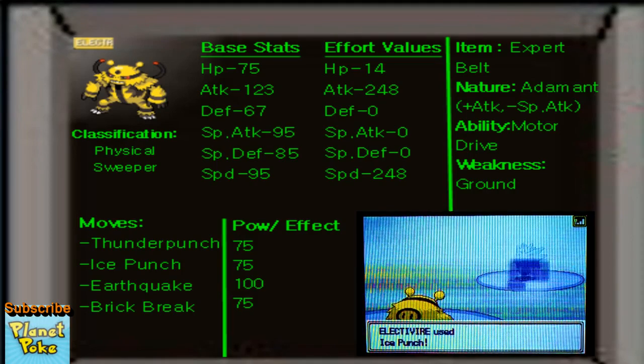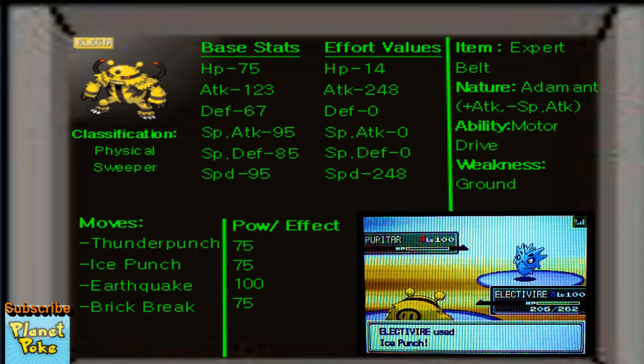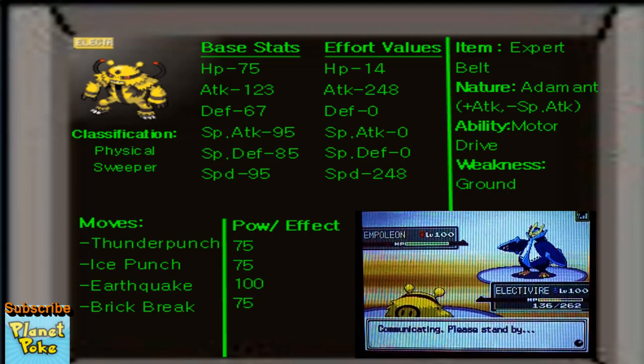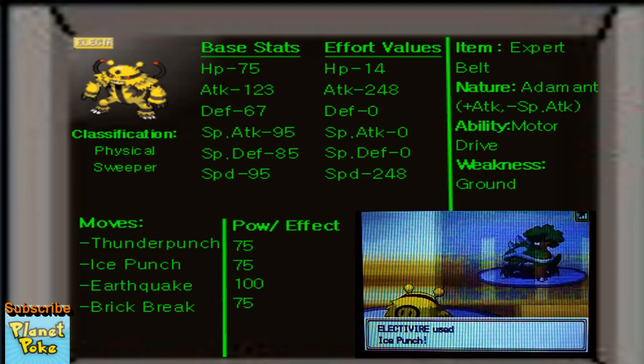Look at the effort values I invest in this. Picture the massive power you have with 123 base Attack. You're maxing out that effort value stat, you're maxing out Speed so that you're already at a running start before Motor Drive even activates, and then you hit with an onslaught of super effective moves. As far as the item goes, I want to attach an Expert Belt, because that increases super effective moves — giving you an extra boost on top of already powerful super effective hits.